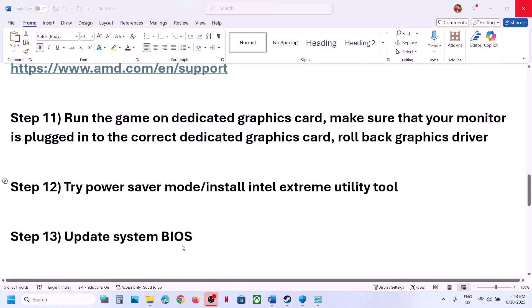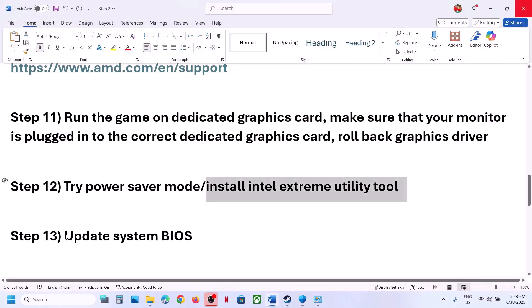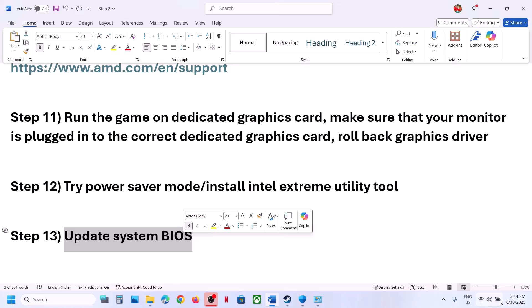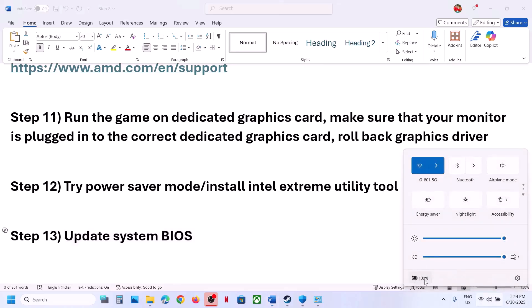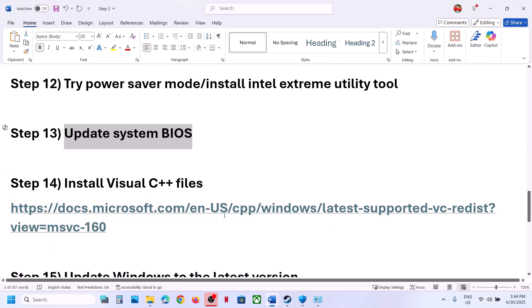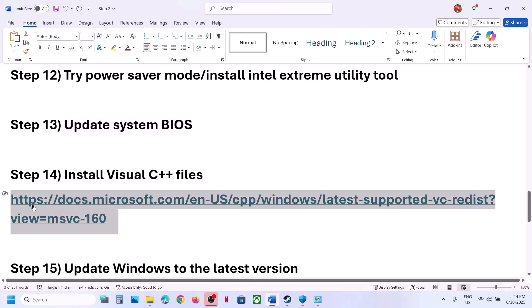Still not working — the next step is to update the system BIOS. This has worked for many players. Go to your system manufacturer's website, select your model number, and update the BIOS. For laptops, make sure the battery is above 10% when updating. Do not unplug the power cable during the BIOS update. After the update, log into the computer and launch the game.